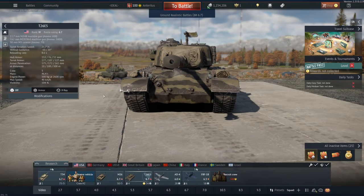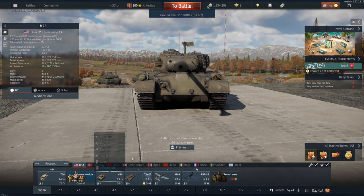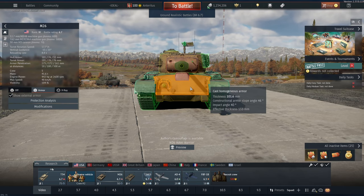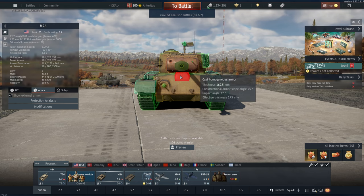Hi guys, and welcome back to the channel. Today we're playing the Jumbo Pershing. This thing looks almost identical to the normal Pershing, but has a very big difference — it lacks a lot of armor: 130 on the top, 150 on the bottom, and 150 on the mantlet, and not so very strong everything else.